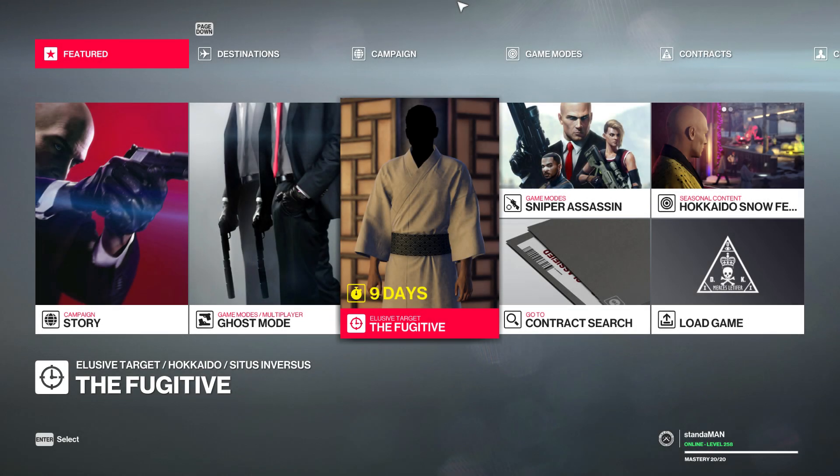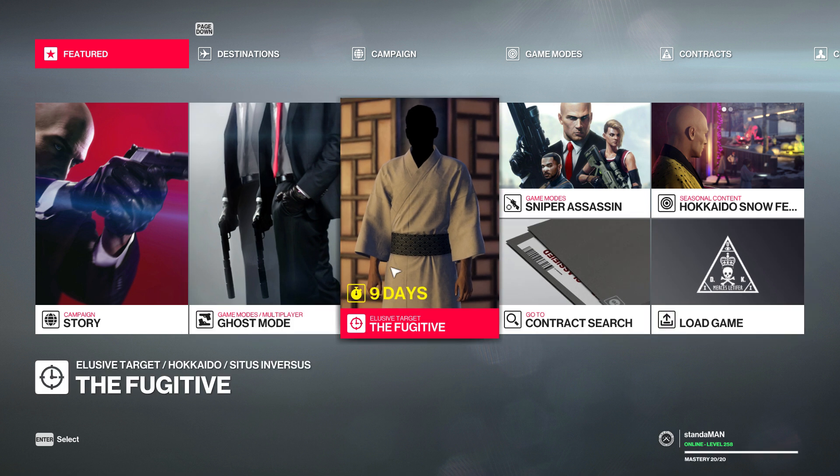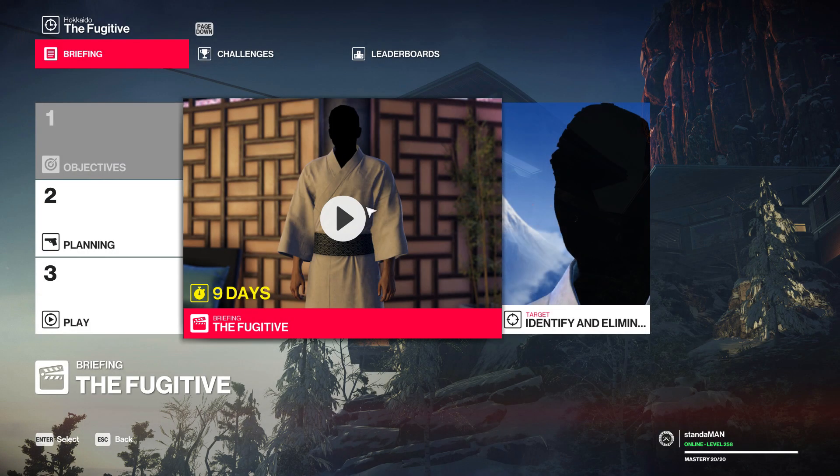It's February 8th and the first legacy elusive target is out, it's called The Fugitive. 'Legacy' means there was a series of elusive targets that came out in Hitman 1 and they are now running through them for the first time in Hitman 2. The Fugitive was number 25 initially; now it's going to be the first one in Hitman 2. Let's go ahead and watch the briefing video.